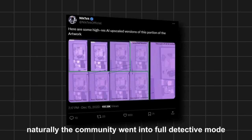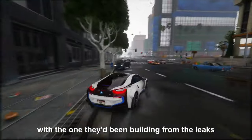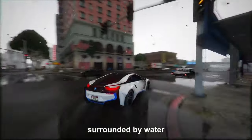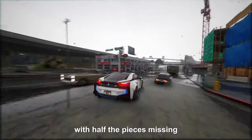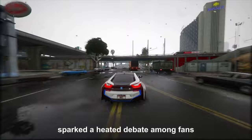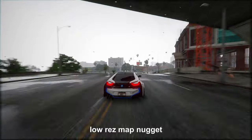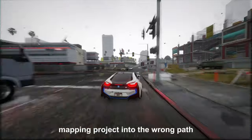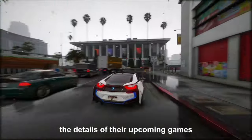Naturally, the community went into full detective mode. They compared this mysterious map with the one they'd been building from the leaks. There were some similarities, especially with the layout of the right side and the presence of separate islands at the bottom surrounded by water. But the image was pixelated to the max — like trying to figure out a puzzle with half the pieces missing. This sparked a heated debate among fans, with some wondering if Rockstar deliberately threw this low-res map nugget to mess with their heads.